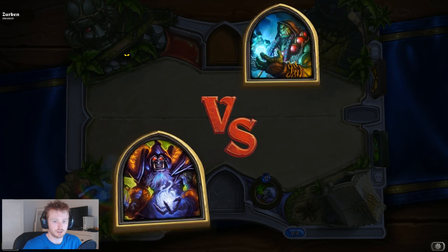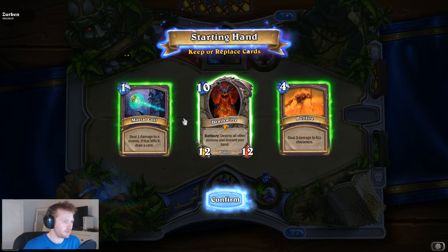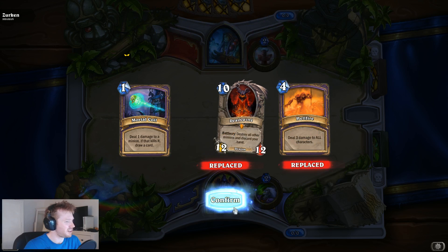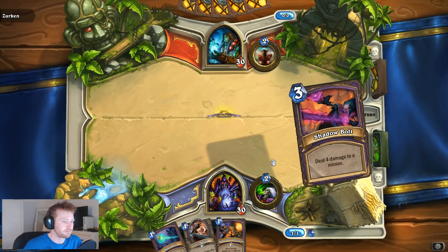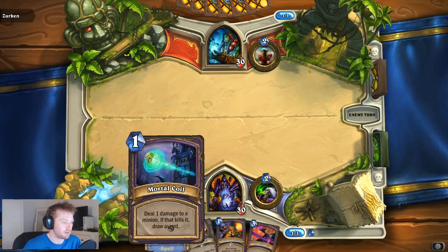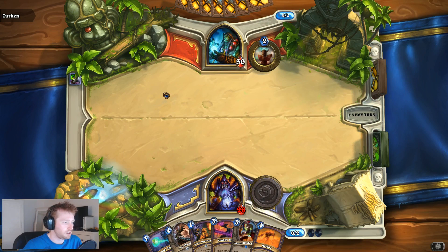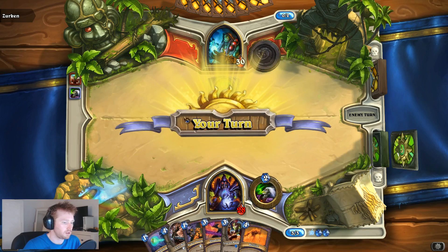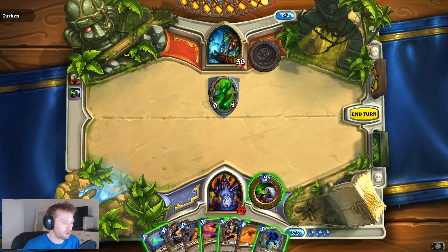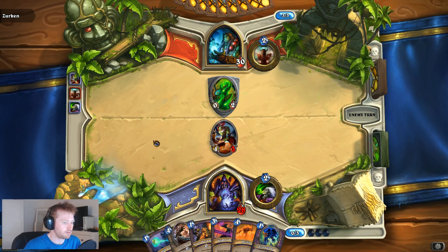Okay, we're up against a Shaman, going first. Keep the Mortal Coil, get rid of the Deathwing. I might hold on to the Hellfire - nah, get rid of the Hellfire. Dig for a turn one. I was hoping for a decent turn one play. I've got some good answers to whatever he throws out, so that'll probably be turn two or turn three. Life Tap. Injured Blademaster is probably going to go out next - it's vulnerable to Lightning Bolt but I don't see anything else I can play.